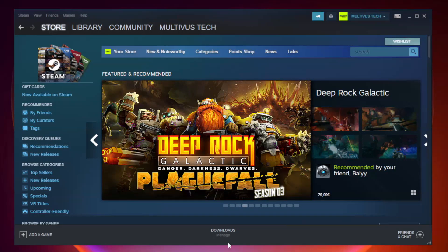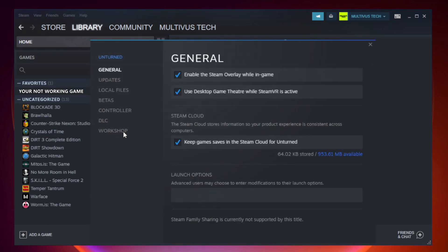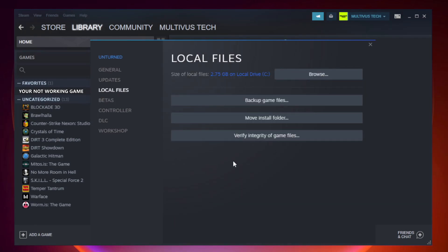Open Steam and go to the Library. Right click your not working game and click Properties. Click Local Files. Click Verify Integrity of Game Files and wait.